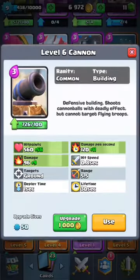Number seven is the Cannon. I like it kind of, but it's not really the best. I don't like that it can't hit air troops, but that's okay. It's not used at all — I don't think I've seen the Cannon in battle. That's how underused it is.